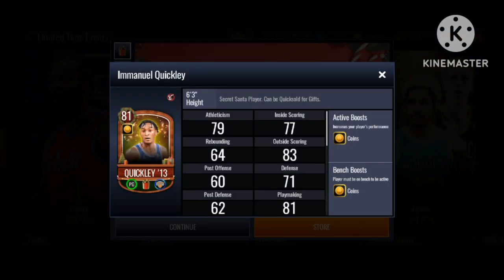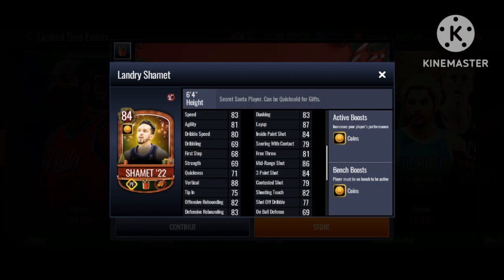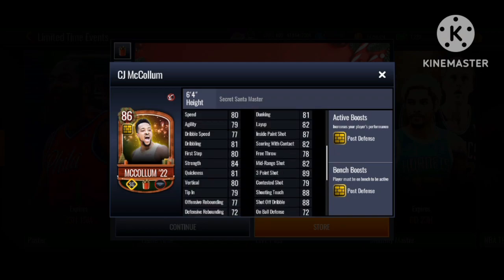The quick sell players are 81 Quickly, 82 Harold Montrez, Harold Landry, Shamit which is an 84, and CJ McCollum which is the Secret Santa — you're able to get him for free, not through quick sell. It looks like he does give a post defense boost to the team, which would be nice.